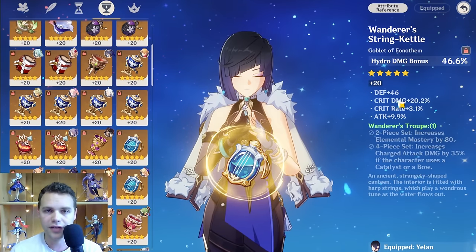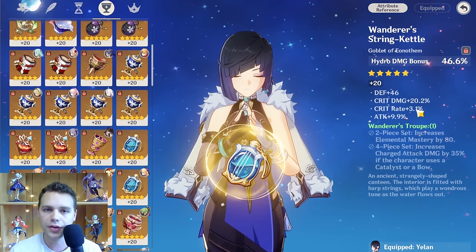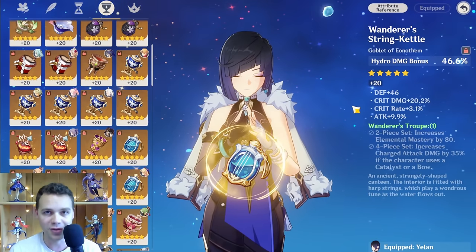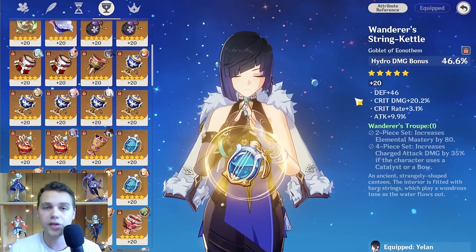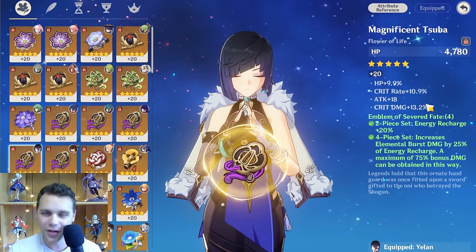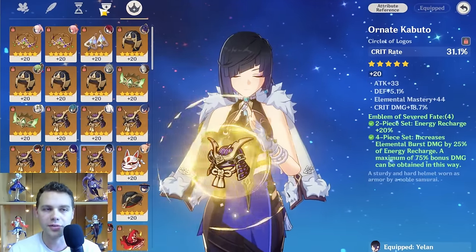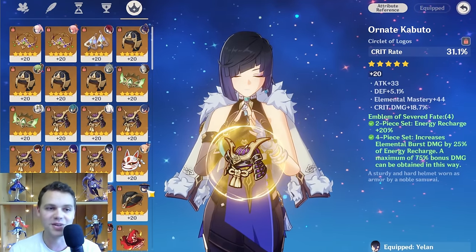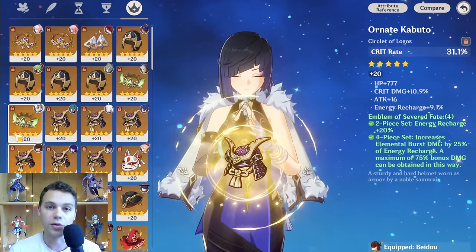A lot of people judge artifact quality by the crit value associated with a piece. To calculate crit value, you double the crit rate and add it to the crit damage. So a piece with 5% crit rate and 16% crit damage would be 26% crit value — not really very high. 25 to 30 is okay in terms of crit value. 30 to 40 is very good, and 40 plus is really insane. My personal standard is I look for 35 plus on my flower and feather, around 30 on my sands and goblet, and I just take what I can get with the mask because it's a crapshoot — you can only have one crit substat.